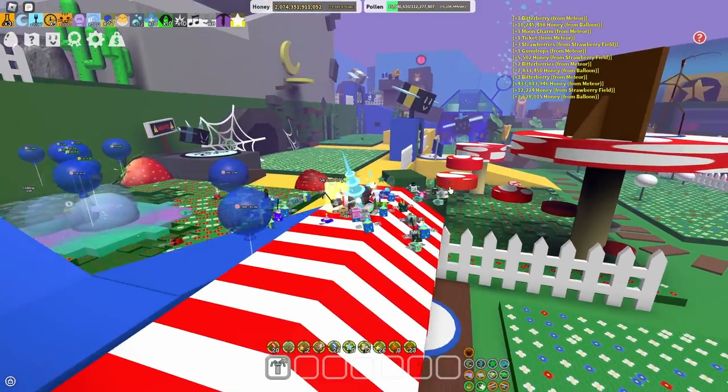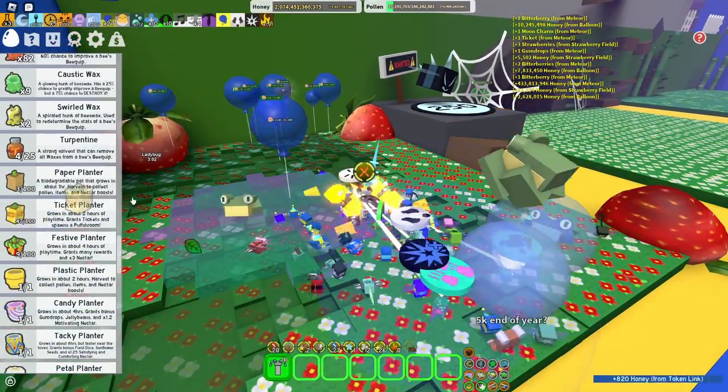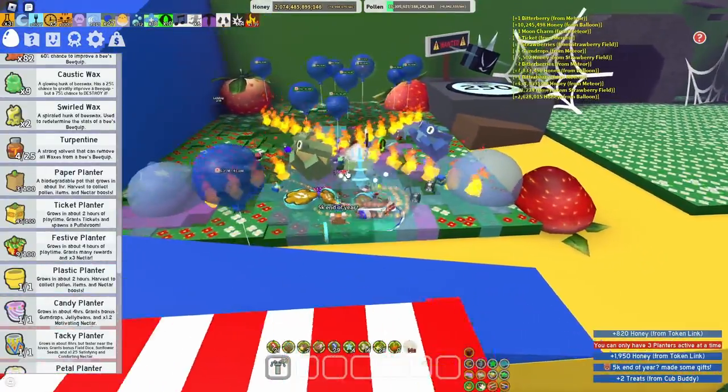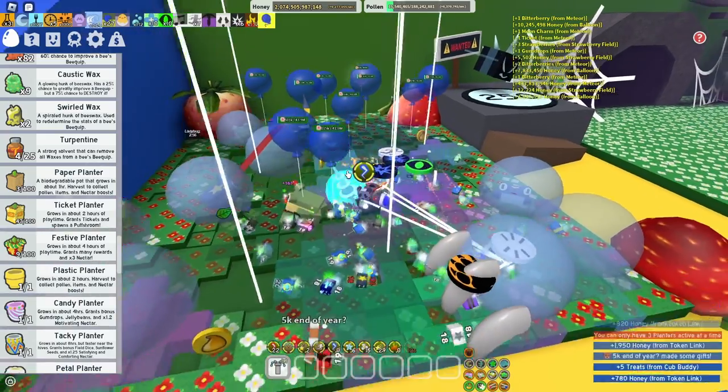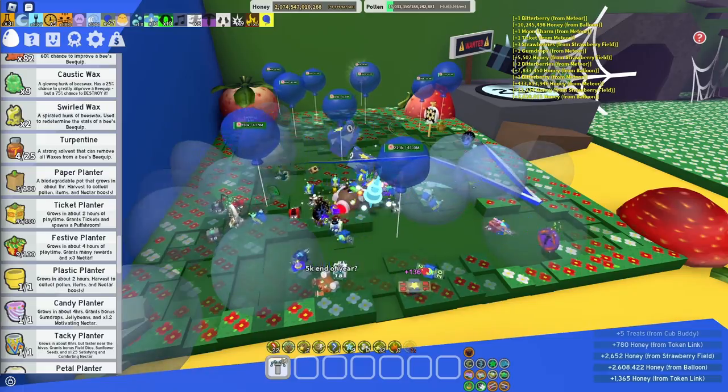The twelfth way is from a fully grown ticket planter. You just basically plant one of these — I can already see the planters are active. You plant them, wait for them to fully grow, and then harvest it. It will give you at least 10 or more tickets when harvesting.